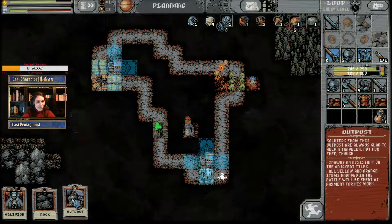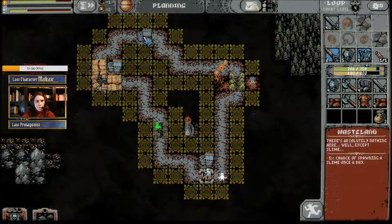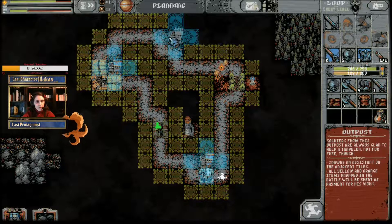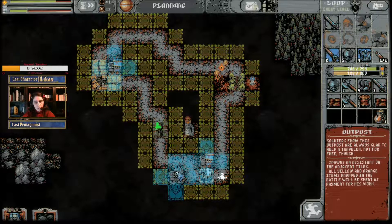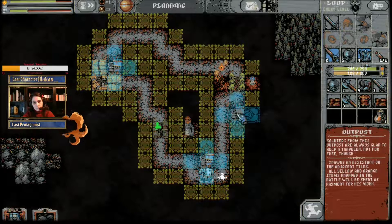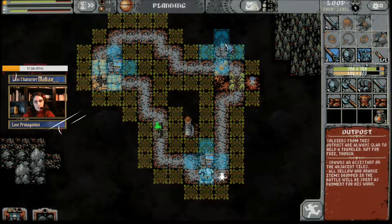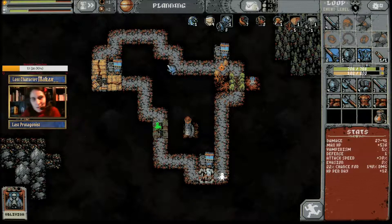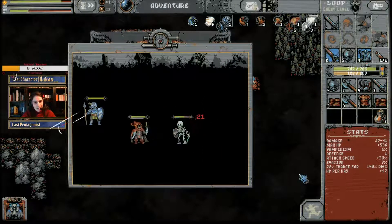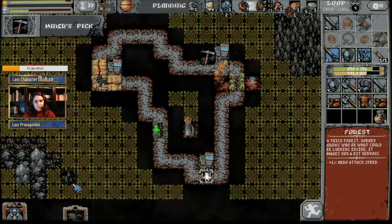Wheatfield. Another outpost — outposts everywhere. I don't really know where to put it. Could put it here, or there, or even here. Or just slap it here just in case, if we ever reach the boss.